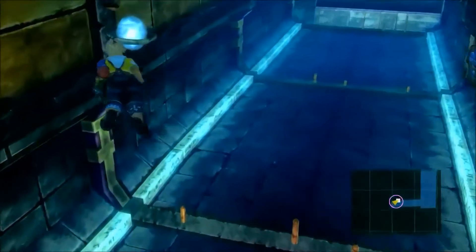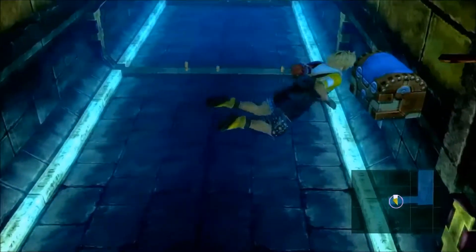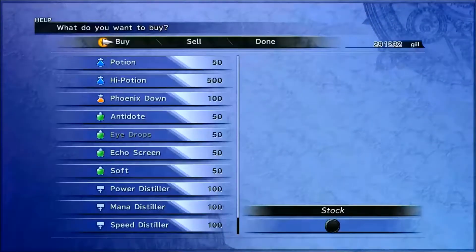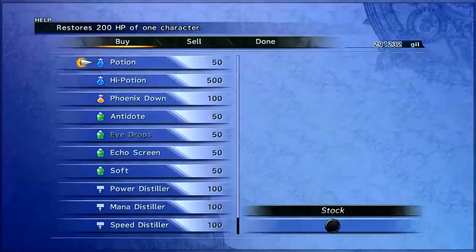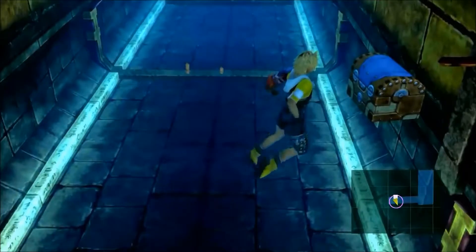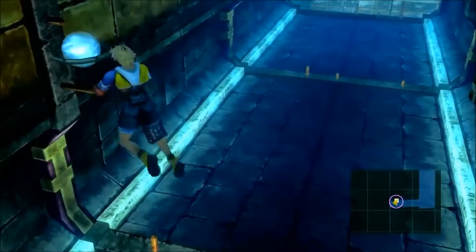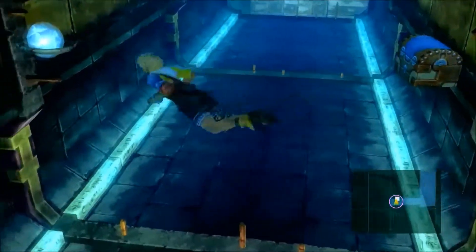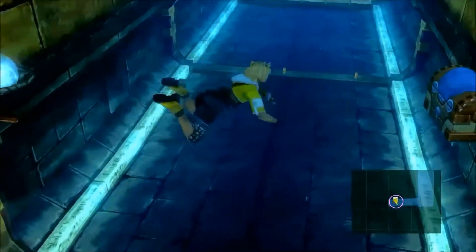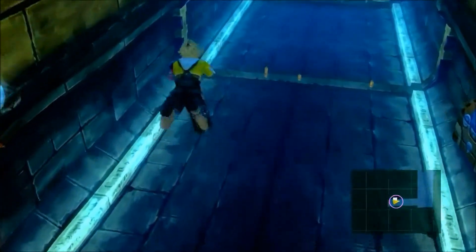Here we are with Tidus and the gang. We've got a save sphere, and I think it's actually a shop - yeah, item shop - just in case we wanted stuff. But this place actually presents me an opportunity with something that I want to get, so I'm gonna hang around here for a second. Let's spin around in circles. Actually I don't think we can get attacked here. I'm not sure, let's move on anyway.